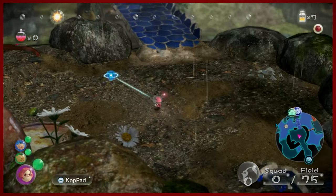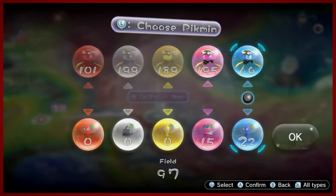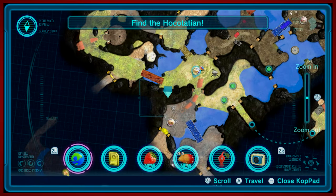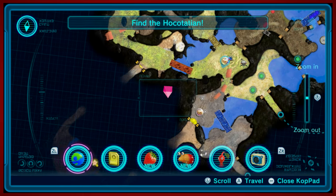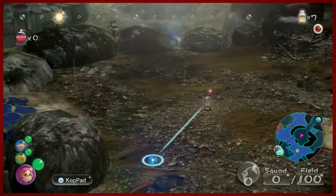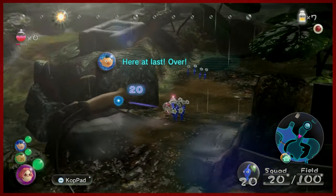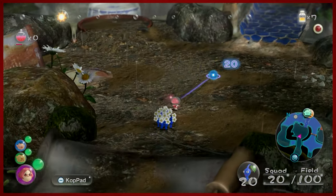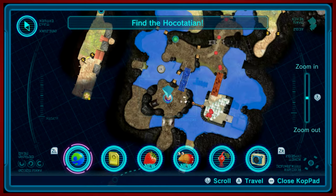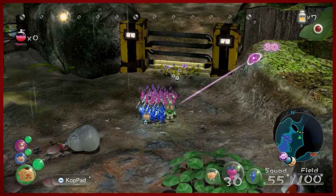It looks like the bridge is almost built — that's very good. Now we can use some winged Pikmin and get some blues out. The bridge has been built and the blue Pikmin have done their duty. We'll have everybody meet up at the access point here. So we're doing great. Once the yellows can break down this gate, we will be in good shape.